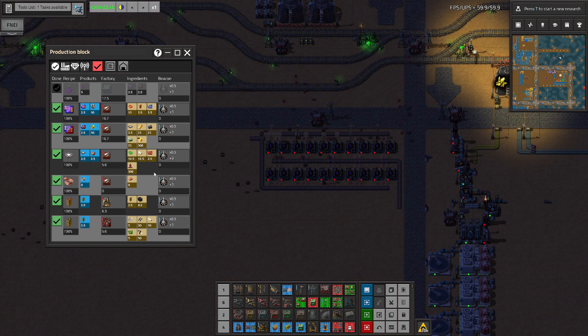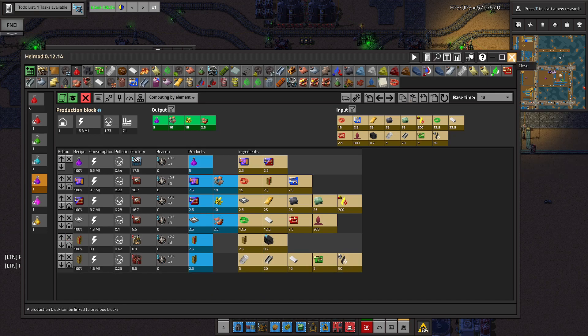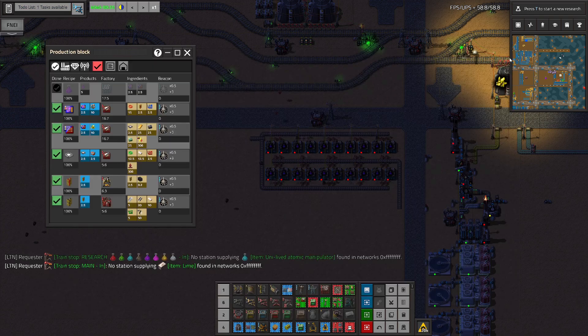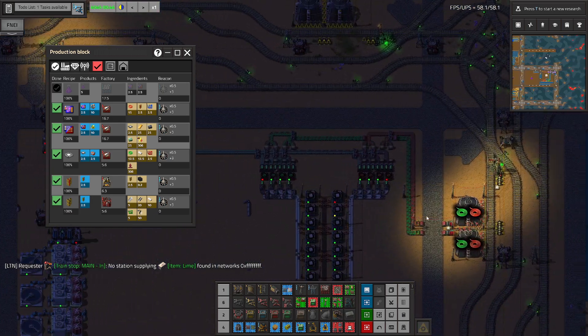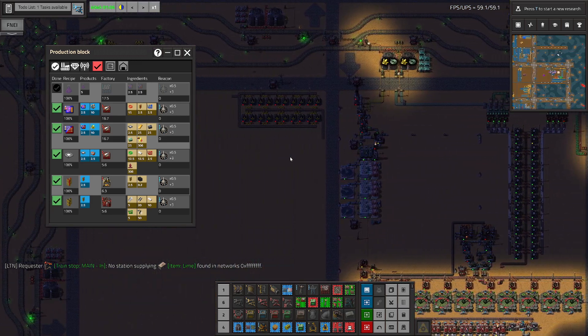So we've got to start with one of these — we could either start with this one, this process that actually looks to be relatively straightforward. Why do we have this? I don't think we need it. I actually want to just remove it. We don't need this one — I guess it was needed for tin copper wire. But we don't actually use tin copper wire here, we just request the red and green wires directly.